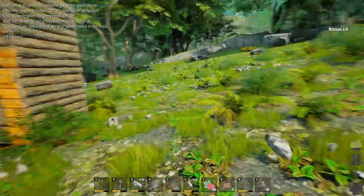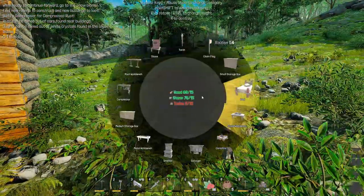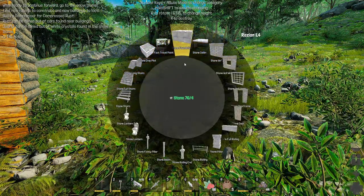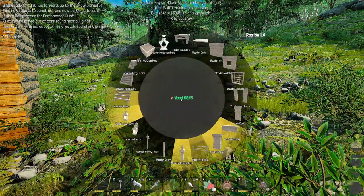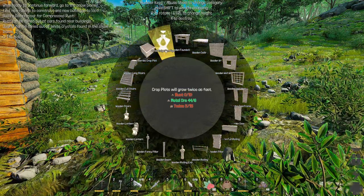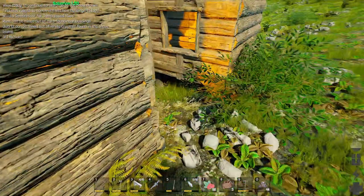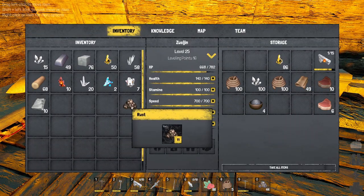Now that we have those planted, let's take a look at the irrigation stuff I'd looked at earlier. Let's see: stone foundation, stone railings, stone lanterns for lights — that's pretty cool. I know I saw something about irrigation. Water irrigation pipe — crop plots will grow twice as fast! Okay, so it actually does that. We need Rust and twine in order to do that.